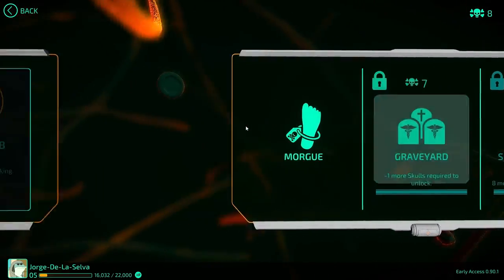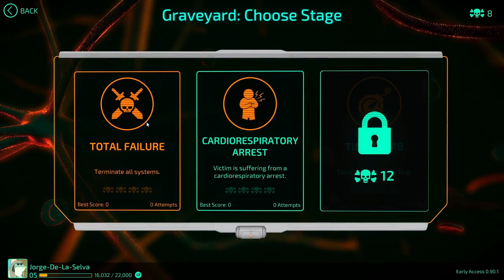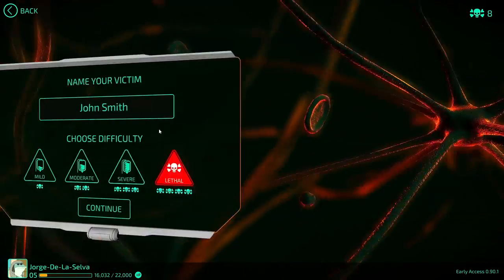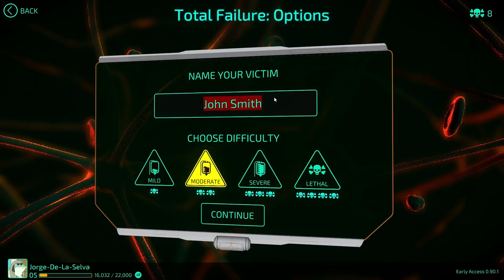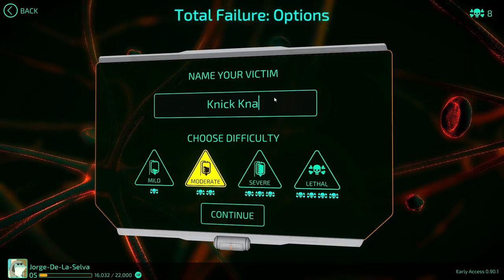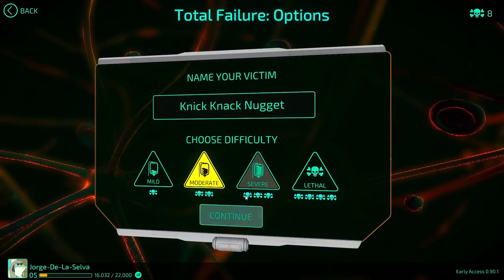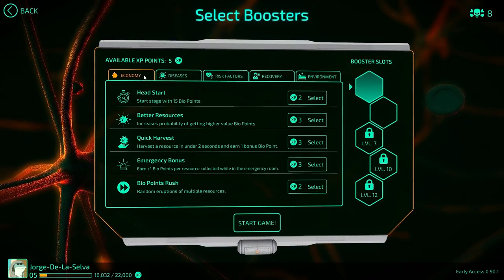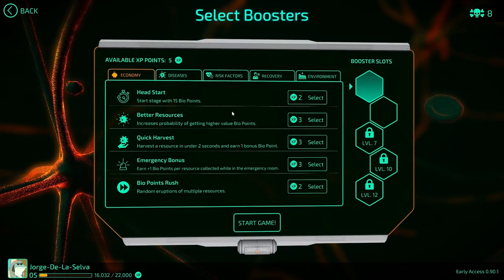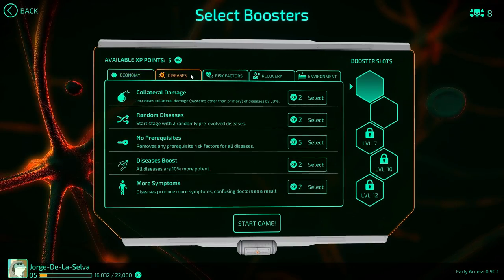We're going into the graveyard today. We got 'Total Failure,' which seems like it's vaguely trying to insult me - but no, we're trying to make this guy into a total failure. John Smith - we'll call him Nicknack Nugget. Nugget only wants to help poor Billy. Nugget does not want to go to the hospital with horrible doctors and their treatments. Nugget already have pills, he no longer needs this.